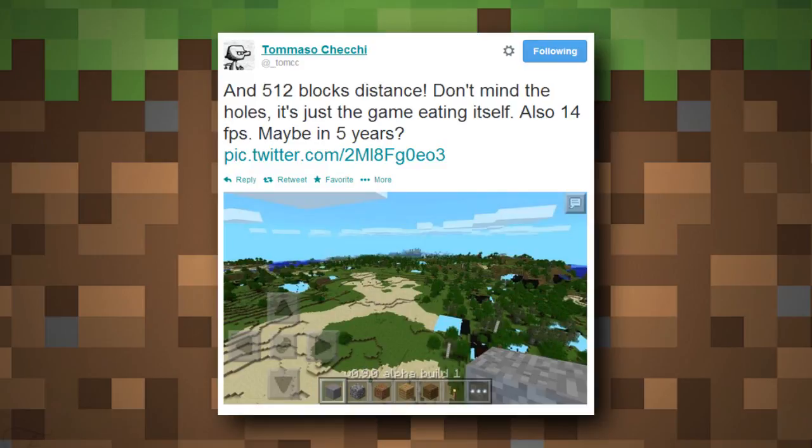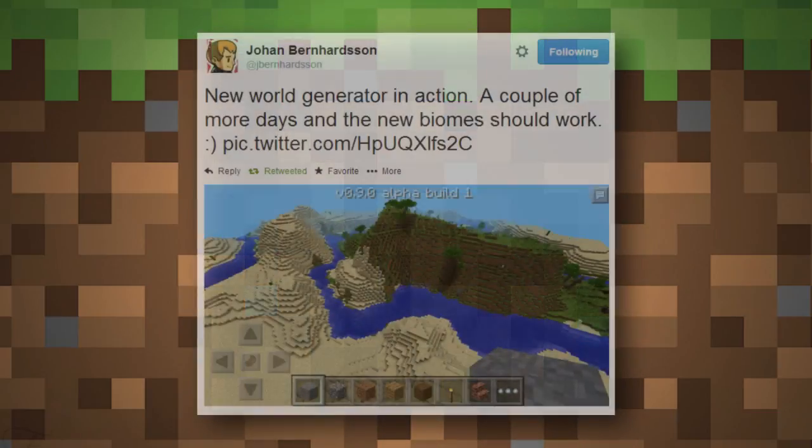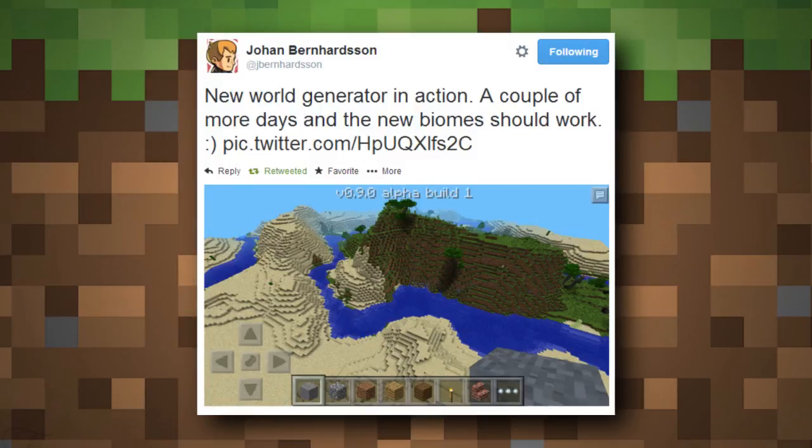Caves and tallgrass will be added in 0.9.0. In one screenshot, Tomaso Chechi was messing around with render distance and you can see caves throughout the terrain. We also have a picture of lava pools inside a cave — it appears in the top left of a screenshot where he celebrated 60,000 followers by showing diamonds. That's a super cool underground generation feature. Also, there are signs of rivers — we currently only have ponds and lakes, but rivers wind through different biomes, and one screenshot strongly suggests we're getting them.